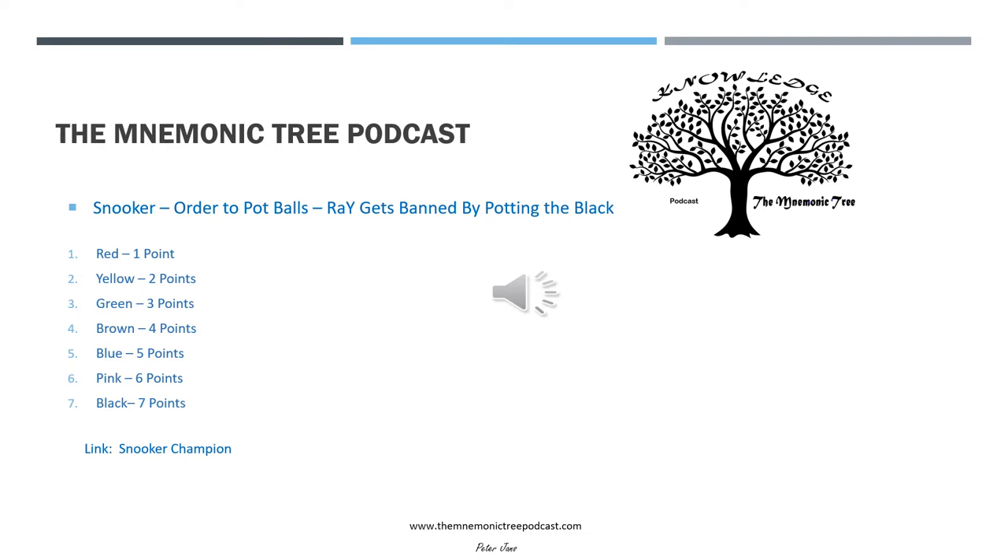So with Ray, we take the R for red, which is worth one point; the A is assisting; and we take the Y for yellow, which is worth two points. Gets — we take the G for green, three points. Banned — we take the B for brown, four points. By — we take the B for blue, five points. Potting — we take the P for pink, which is six points. And black — we take the B for black, which is worth seven points.